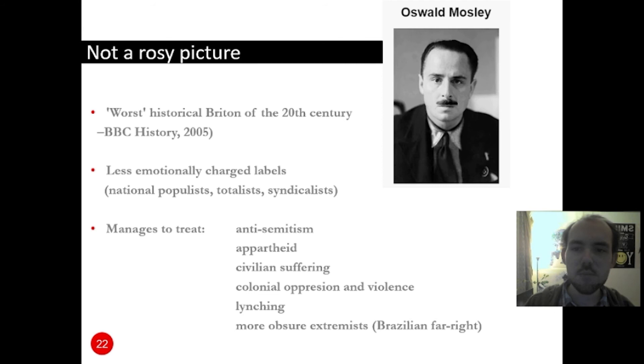Importantly, Kaiserreich also tries to be a gray scenario — no clear good or bad guys. It tries to talk about very hard and difficult issues with new labels, because the label 'fascist' is thrown around today at almost anyone irrespective of political spectrum. So Kaiserreich uses different labels: national populists, totalists, and syndicalists instead of, for example, communists. This may make the debate less passionate and more cold and rational — but it remains to be seen.